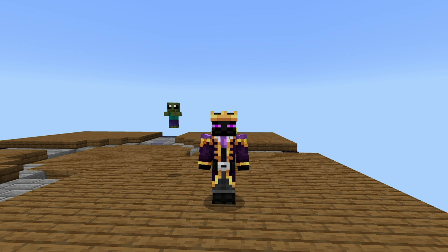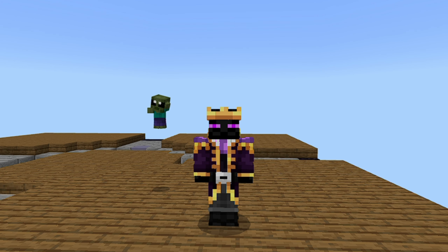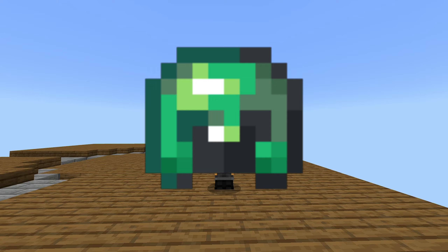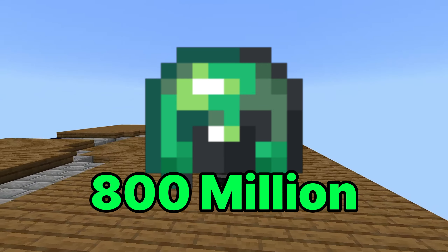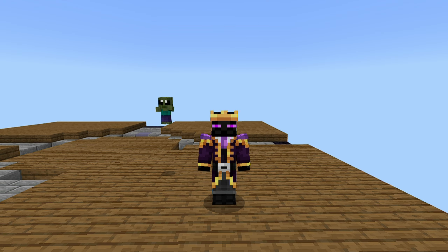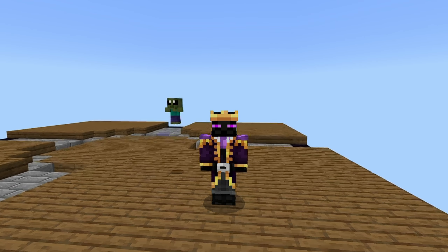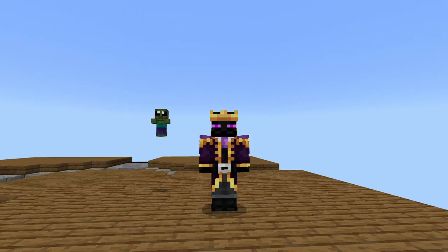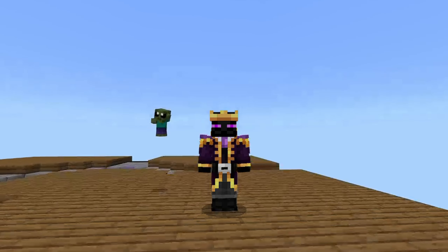Do you know what's the most expensive armor piece in this entire CraftersMC Skyblock universe? Well, it's none other than the atoned helmet, costing around 800 million Skyblock coins, which is pretty expensive. The second most expensive thing you can buy right now is the overflux capacitor, which only costs 250 million — nothing in comparison to the atoned helmet.